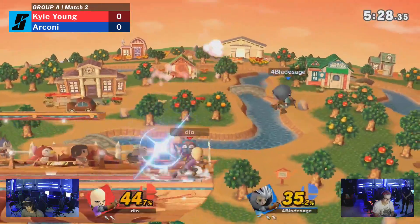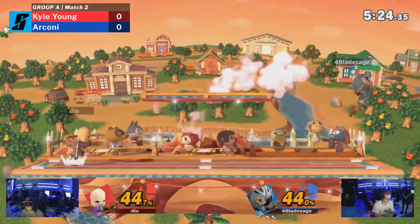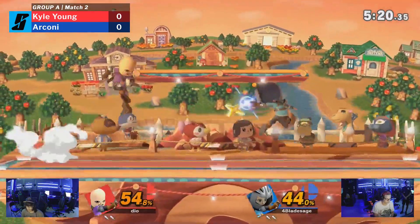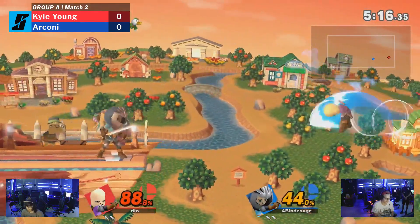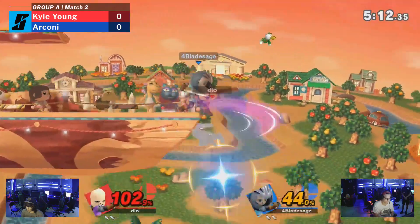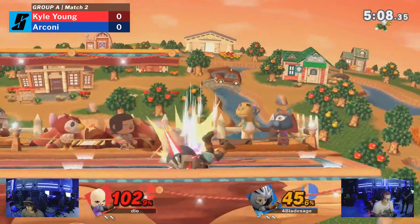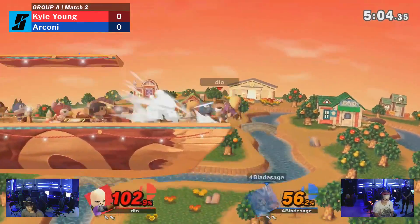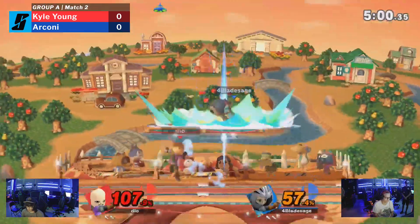The Stone Scabber up beat from Arconi making it very easy to get back. It has a really good vertical recovery, not a good horizontal one though. That's kind of where the other two recoveries of Mii Sword Fighter come in. This one is super strong on stage if it connects, but it's got really strong vertical. You can't really challenge it too much. We see Kyle Young trying to build a combo out of drag down fair, but not much going for him.